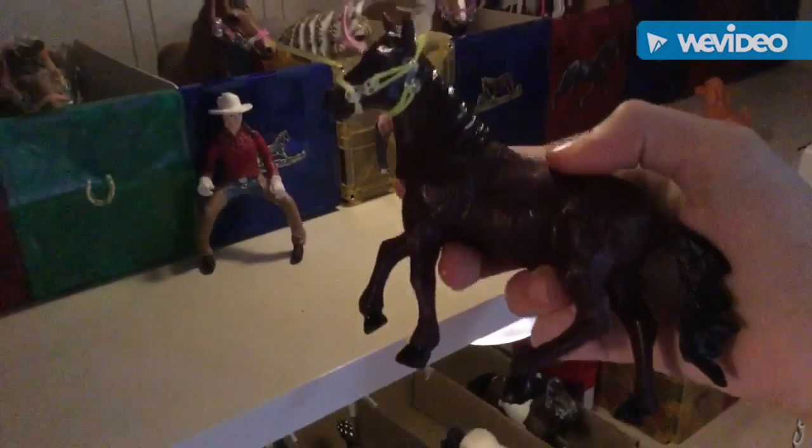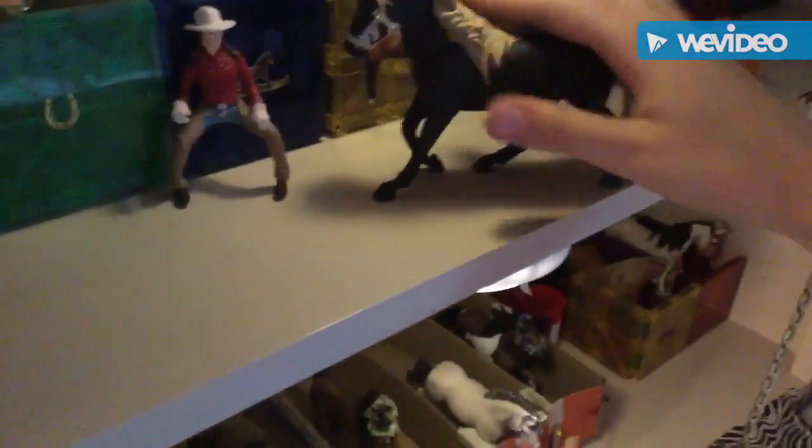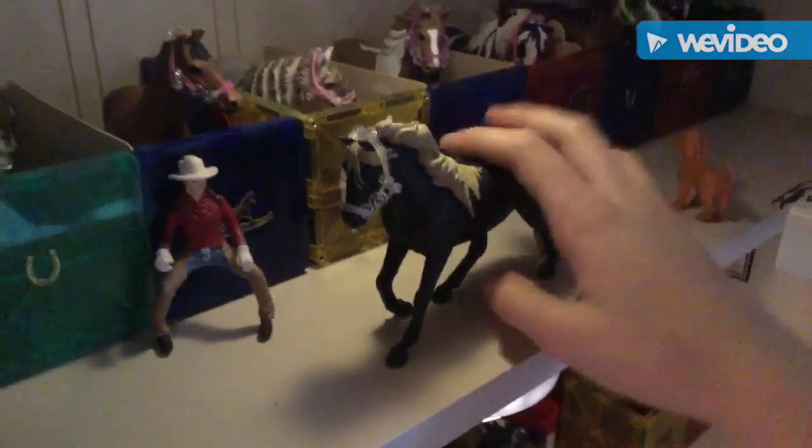These two right here are from Dollar Tree. This is Beauty, and then this is Winter — she's also from Dollar Tree. They were some of my first horses. And then this one is Stella, she's from Safari Ltd, she's really cute. This was a he but I'm making it a girl because it looks like a girl to me. So yeah, that's Beauty, Winter, and Stella.